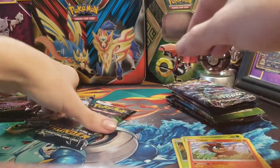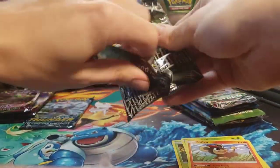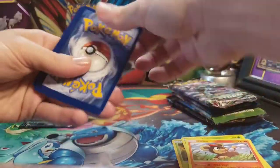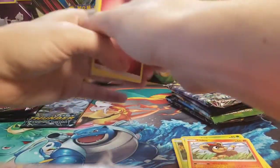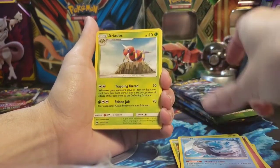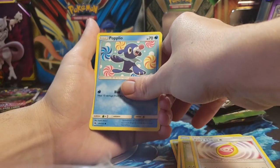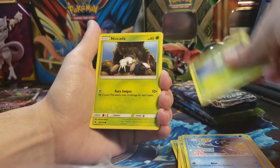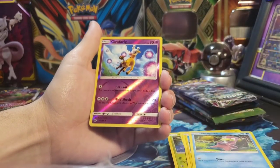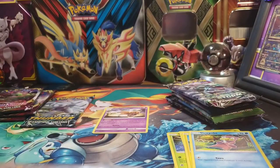All right, on to the next Lost Thunder pack. Code card for you guys. We started off with a Fairy Energy, Mantine, Aerodactyl, Fairy Charm Psychic, Piplup, Popplio, Spinarak, Nincada, Blitzle, Slowpoke, Reverse Girafarig, and on the end is just a regular Rare Shedinja.